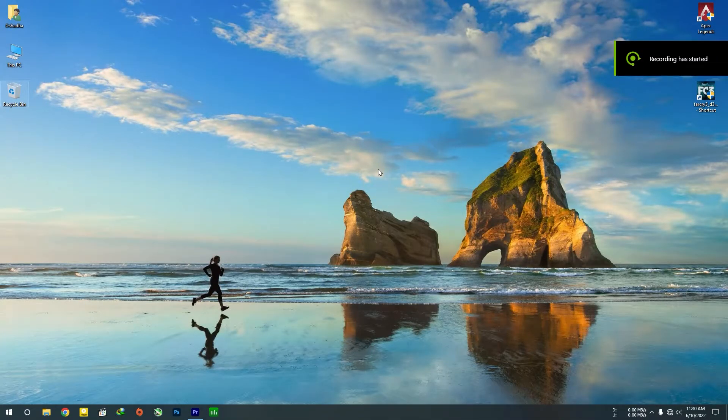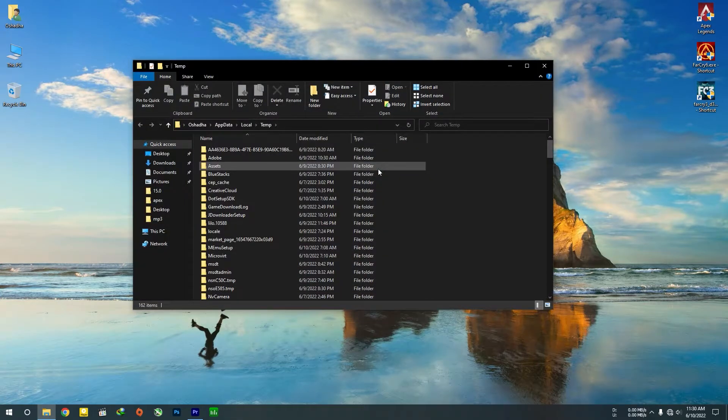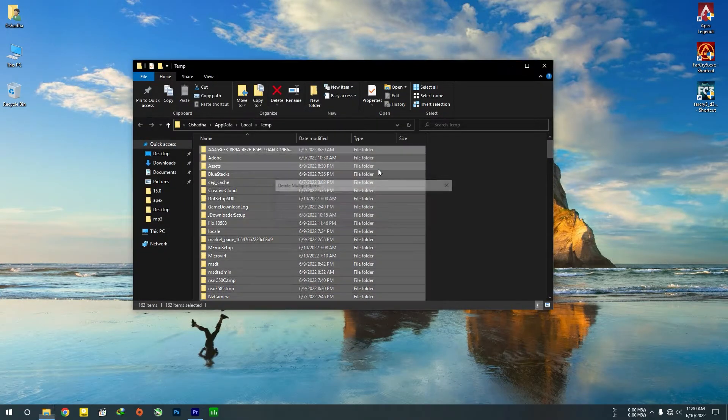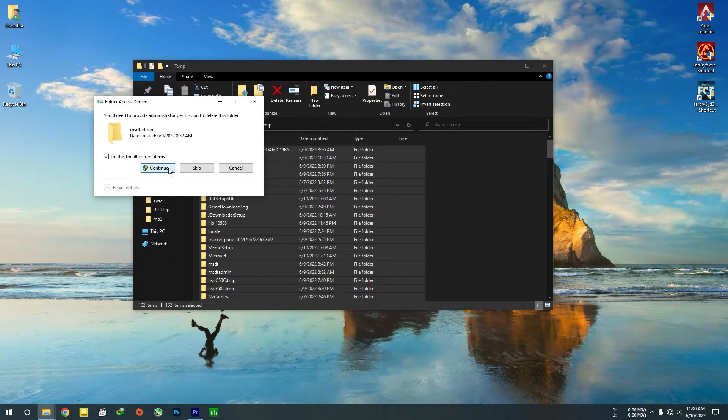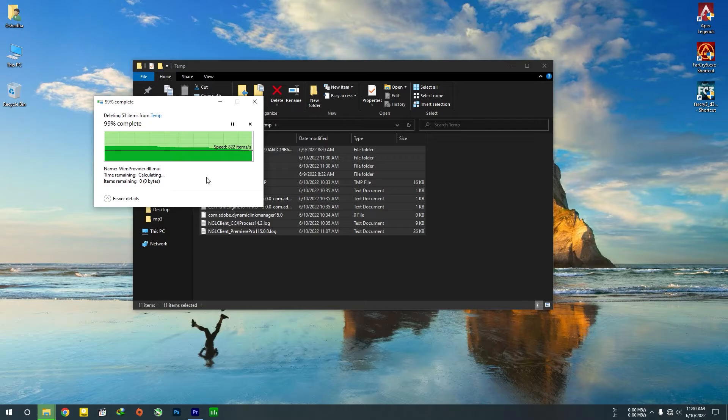Welcome to the Far Cry 6 optimization guide. We need to remove all the temp files from our system. To do that, press the Windows button, search %temp%, and delete everything in there. The files you can't delete, just keep them.